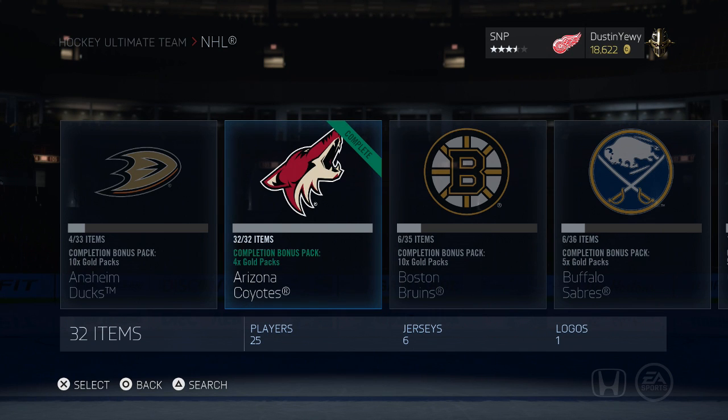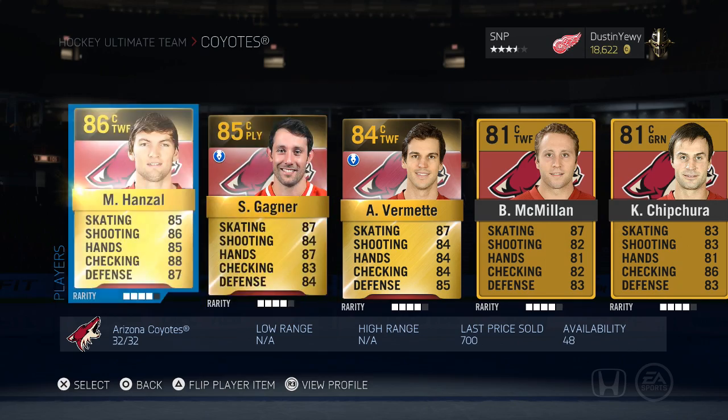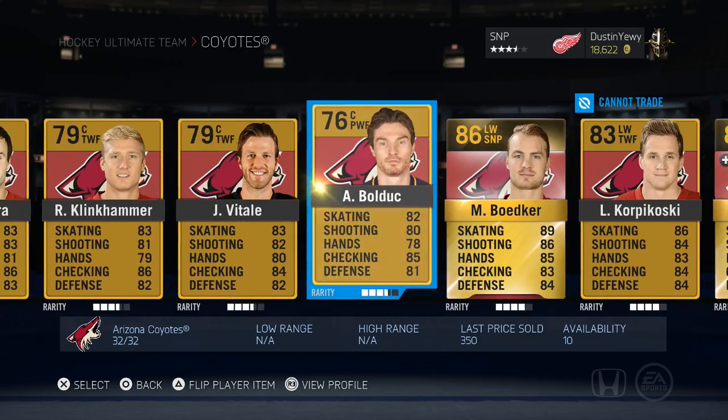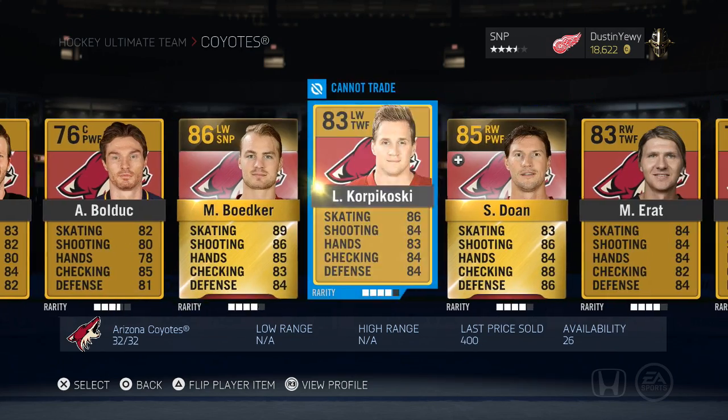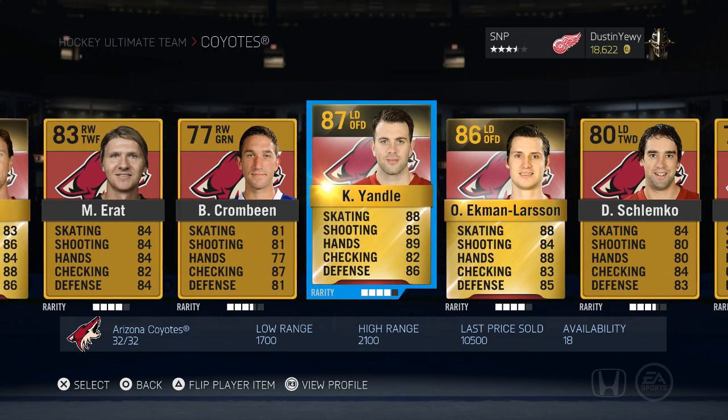What's up guys, Dustin Ewery here, back for another HUT collection completion. So I just completed the Arizona Coyotes collection just by buying it. It cost me about $30k-ish to actually buy every player, just because Yandel and Ekman Larsen are actually a little bit higher priced.